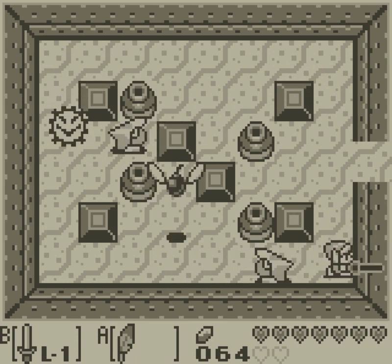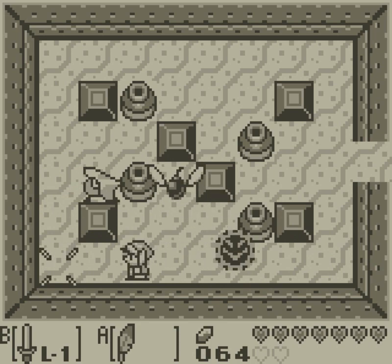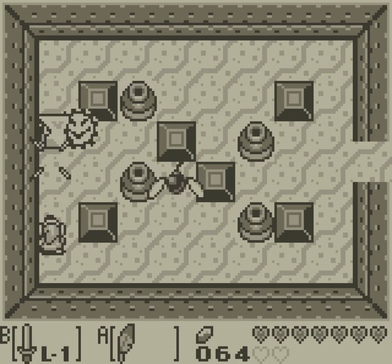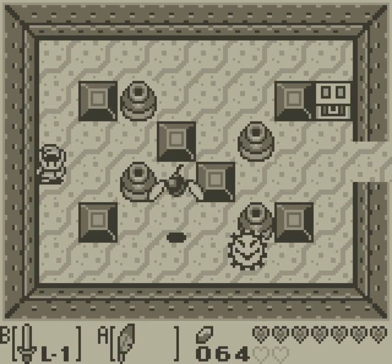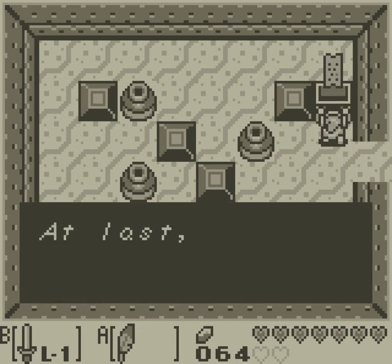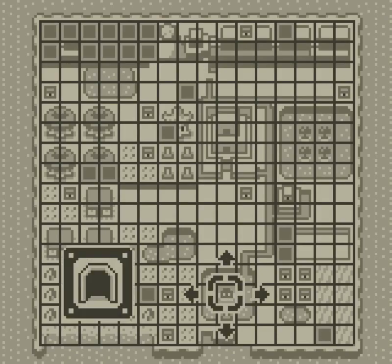I think it actually depends on which direction you're facing, because that spin attack absolutely should have hit that guy — no question. So there is a chest here, but it's not a key. Oh, it's just the map. I can't say no to the map, I guess. It's pretty cool.